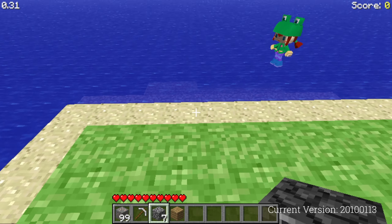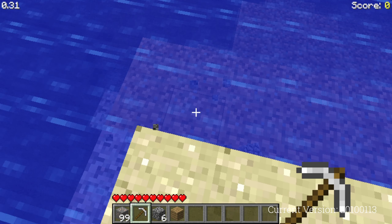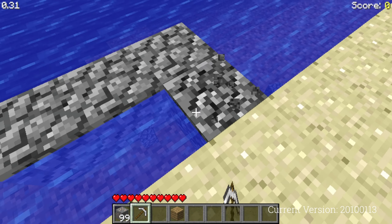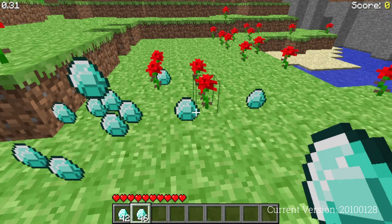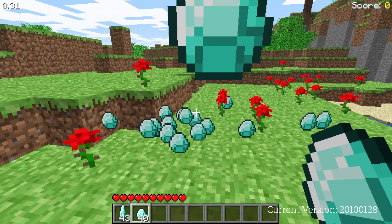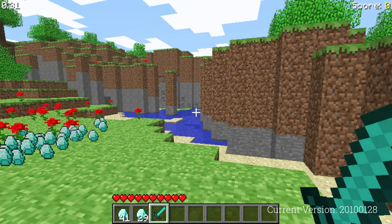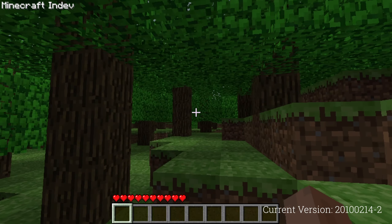Throughout indev, minor changes were made to the world generation, with some worth mentioning: making ocean water infinite, forming the foundations for the infinite water source in 2010.0113; the addition of diamonds in 2010.0128; adding a lava sea at the bottom of the map in 2010.0113 — though the lava sea went through many different iterations; and the addition of the Paradise and Woods themes in 2010.0124-2.